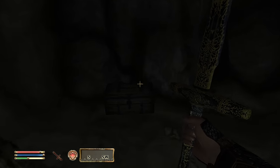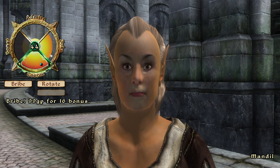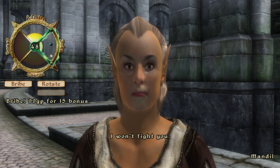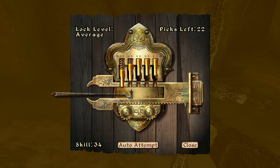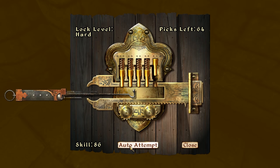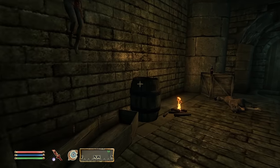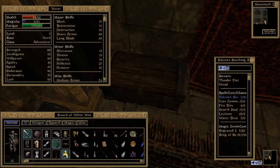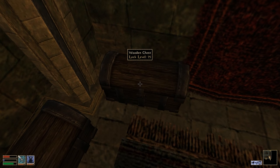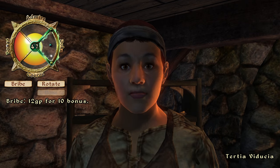But combat isn't the only place where dice have been done away with. Picking locks and persuading NPCs now use minigames. The lockpicking minigame requires you to time the movement of a series of pins, which over such a long game ends up getting rather repetitive. Luckily there is the skeleton key that players can acquire, but the relief this key provides seems like clear proof that this minigame might not have been enjoyable enough to be worth including in the first place. Still, at least Oblivion removes the need to manually equip lockpicks every time you want to use one, which was certainly annoying in Morrowind.